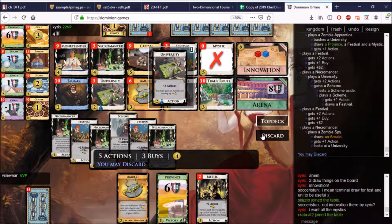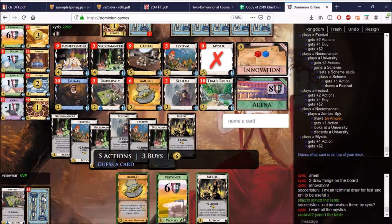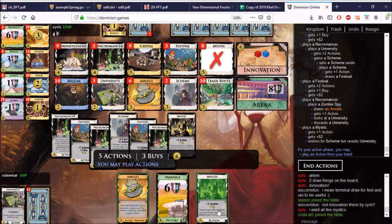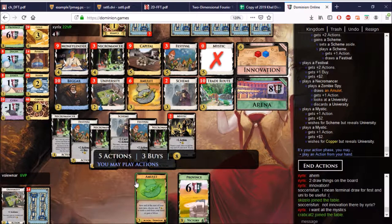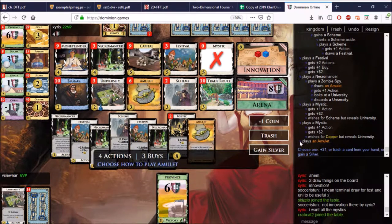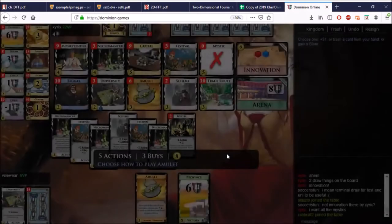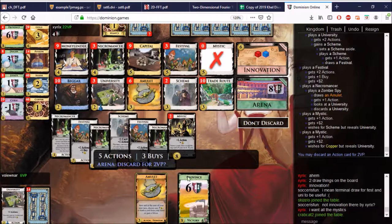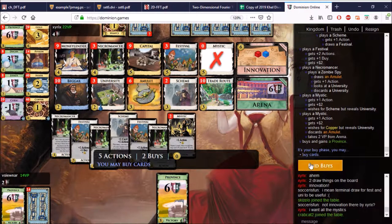We're giving our Mystic the best options available to it. We actually really don't want that University, so we'll get rid of it. Mystic — what is in here? I have no idea. More Schemes are in there. But it was a University. I don't want to draw the University. Let's just guess for nonsense. Actually, I can discard that for points. End actions. We barely get to one province, and we wanted two of them.